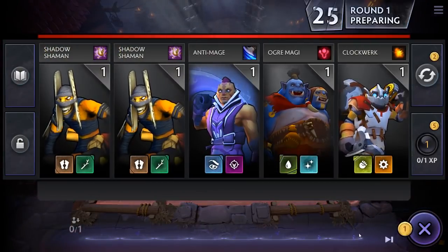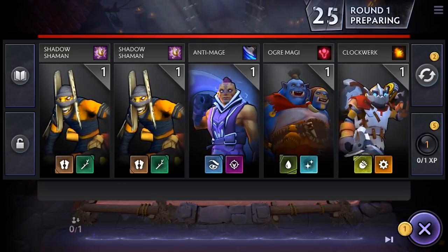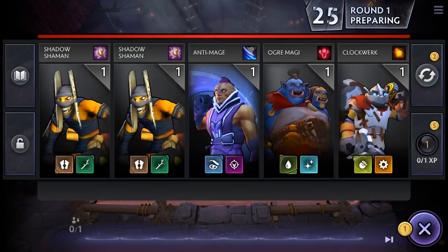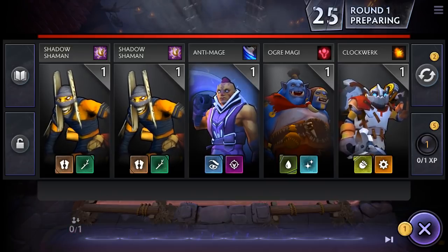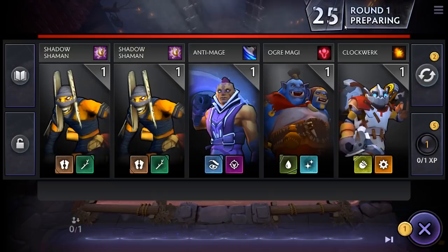Games of Dota Underlords are divided into rounds that last about a minute or so each. Every round has two phases: a preparation phase and a combat phase. The preparation phase lasts about 25 seconds, and the combat phase can last up to one minute, but it is often shorter. Since we're in solo mode, I've disabled the timer, but normally this red bar up here and this number count the seconds remaining in the preparation phase.